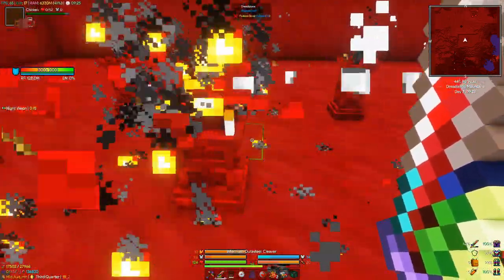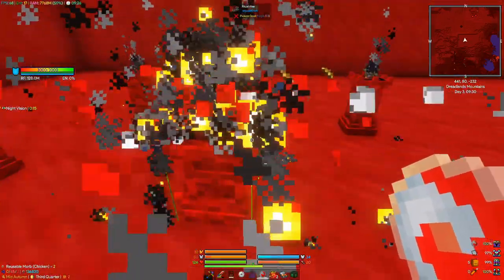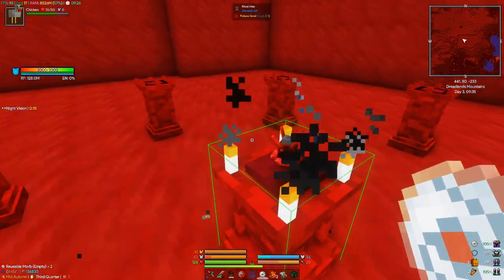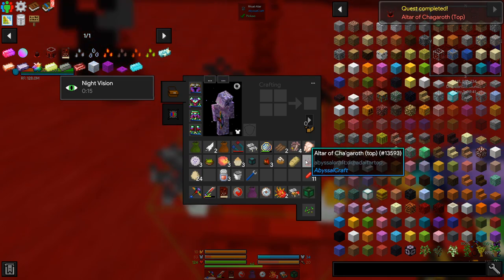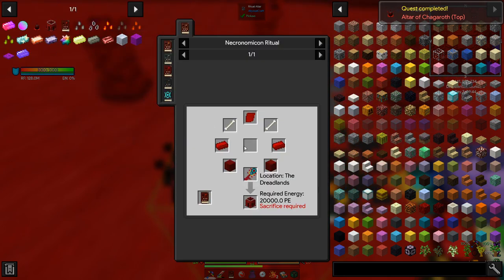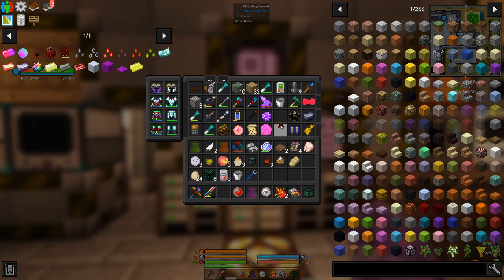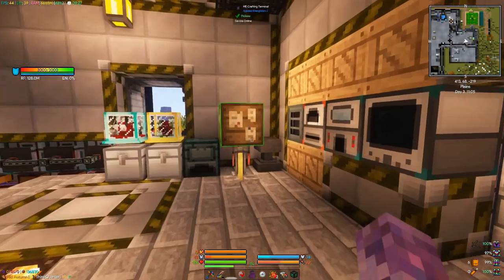So we sacrificed one. That did work! Cool, we got the top - nice. Now we still need the bottom which means we need to charge our necronomicon up again. We got the top altar piece, now we just need the bottom one, so that's just going to take a while.